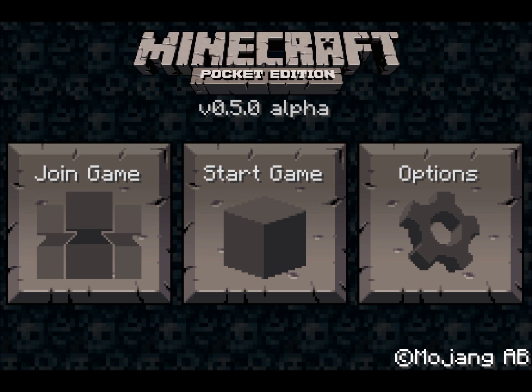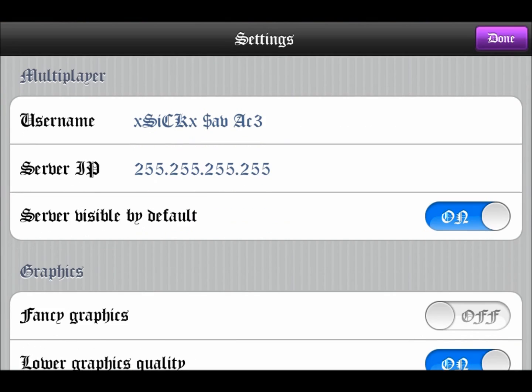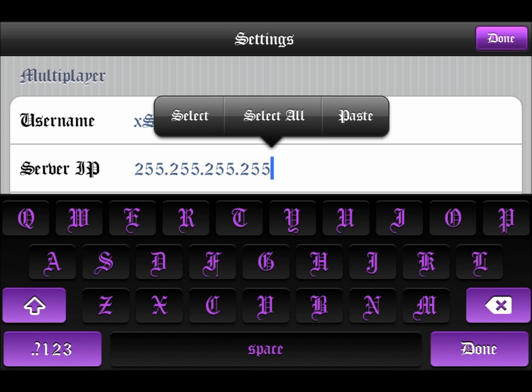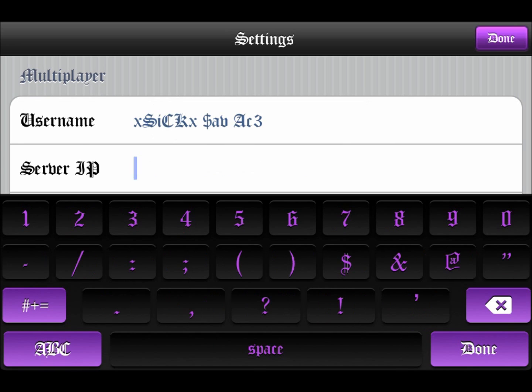You're going to go to your Minecraft Pocket Edition, go into your options, and there you go — change your server IP. I'll give you a demonstration of my IP if you guys ever want to join my server.